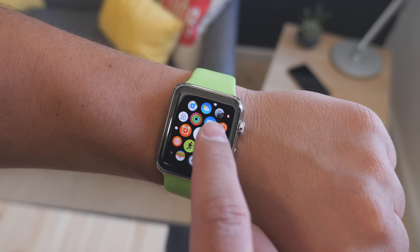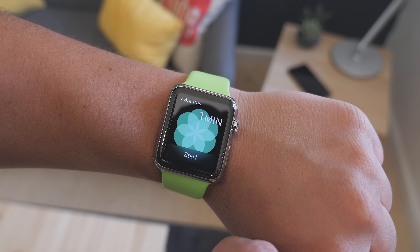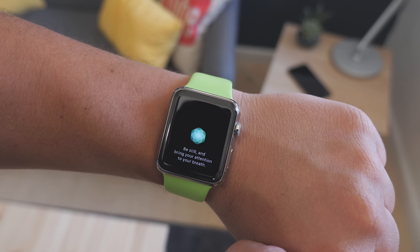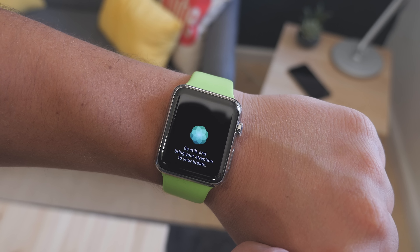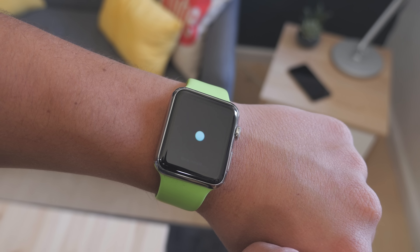There are also updated apps in watchOS 3. One completely new app is called Breathe, which is designed to help with relaxation and stress relief. It guides you through exercises both on screen and through haptic taps that you can feel. You can also be reminded to breathe, and this happens every four hours, similar to how you are reminded to stand.